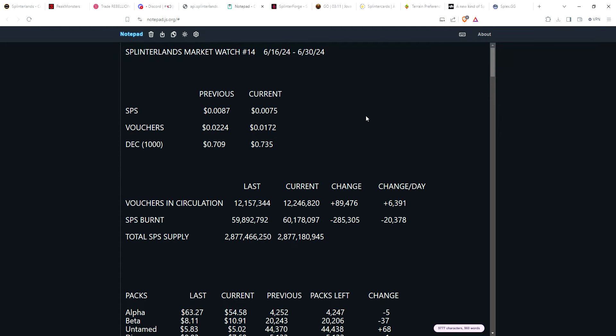Greetings, owners of fine luxury digital rectangles. It's been two weeks, so it's time for episode number 14 of the Splinterlands Market Watch. We're going to look at all the different tokens and assets in Splinterlands — SPS, vouchers, packs, sets, individual cards, some cards that may surprise you that have gone up in value, and some cards that have completely disappeared off the market. So sit back, get a nice cold drink or warm beverage, because this is probably going to be a longer video.